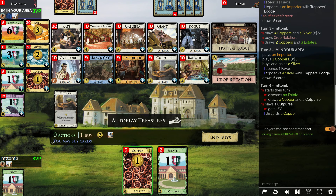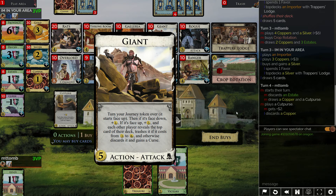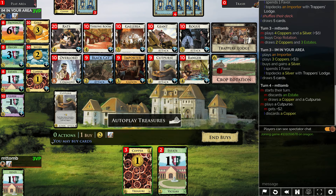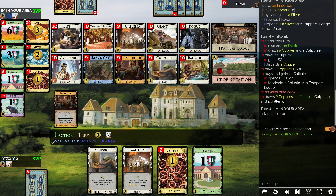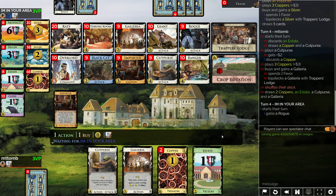Is rogue any use? Galleria, giant — I guess giant, ranger, to play with that throne room. There's no trashing again. Moment of truth, is that too slow? I think I want the money — yeah, let's put it on top. I guess I want one Galleria eventually but this kind of sucks. I've got crop rotation.